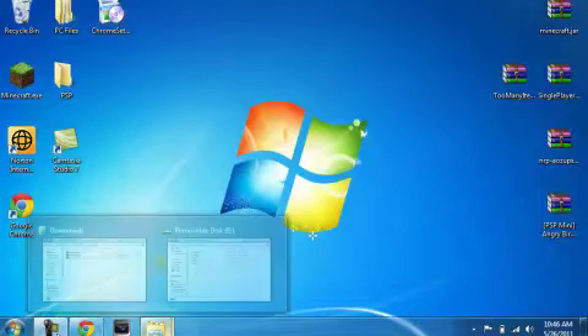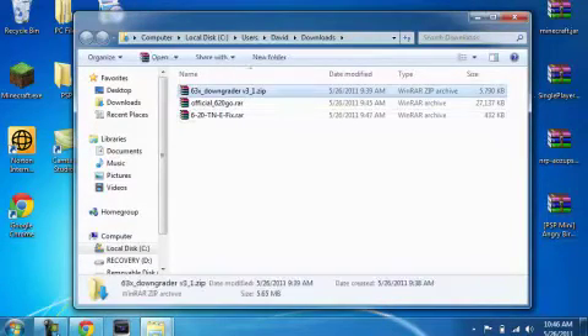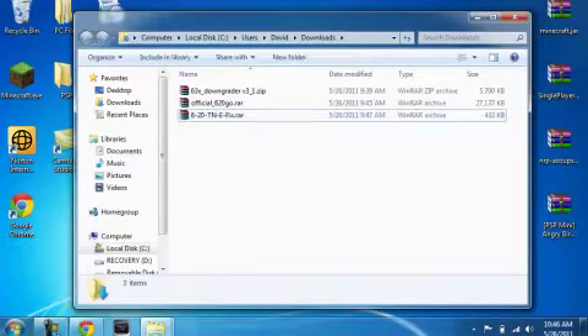To get started with this tutorial, we will need to download a few things as always. You need to download the 6.3x Downgrader version 3.1 zip. You will also need to download your official firmware and a custom firmware that you want. This downgrader does lead you to 6.20.